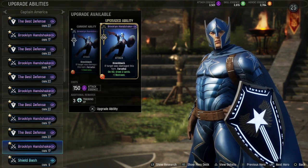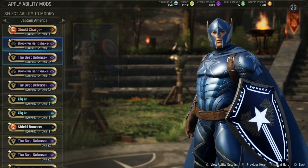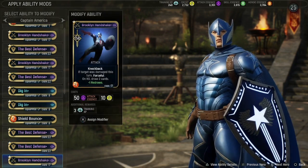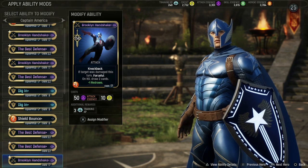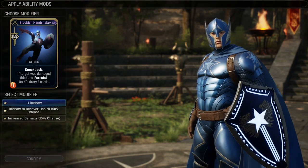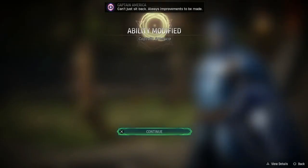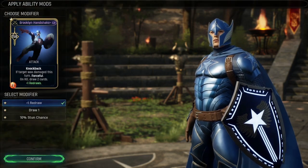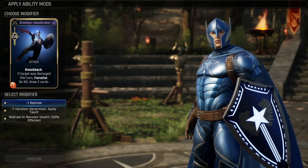We're going to assume we've done all these cards and didn't get the bonus that we wanted on them, so we're now going to try this plus one redraw. You're going to go into apply ability mods and locate that plus one redraw that you just upgraded. We have 2700 coins at the moment. I do recommend, especially when starting off, not to spend over 2000 coins trying to get any specific bonus. I recommend somewhere between 1000 and 1500 when starting off, so you limit your farming. If you don't get it on one card, try another card for another character that you're working on as well.